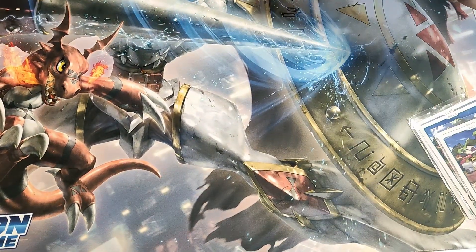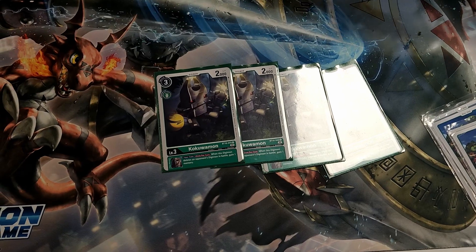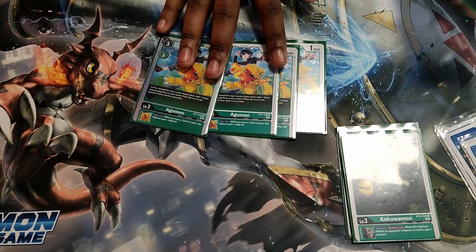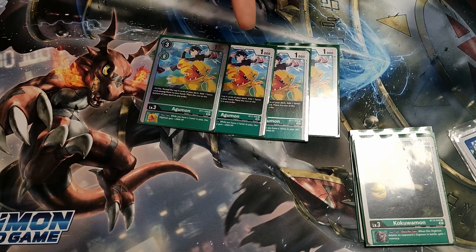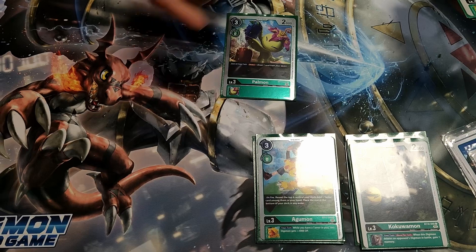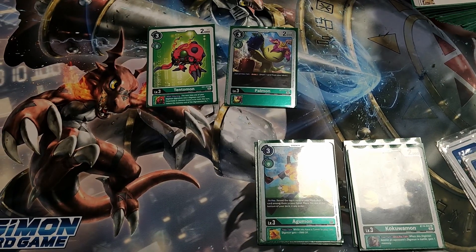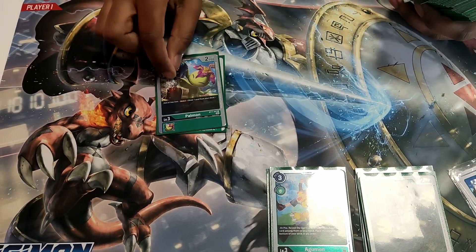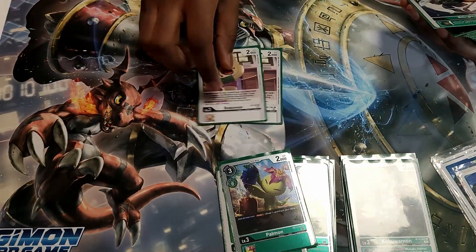For rookies, four Kokuamon — if you're swinging into Digimon, getting the memory back is incredibly useful, and it's a decent body if you have to drop it for three. The new Agumon makes a massive difference: if unplayed, you can check for a tamer, and during your turn all your Digimon gain plus two if you have a tamer, making it way easier to swing for magic numbers. One Palmon was kind of thrown in since we cut down from four Tempermon — the draw one comes up sometimes, but mostly it's just another thing to digivolve in the back. That's four plus eight equals ten rookies, then two Bokomon.